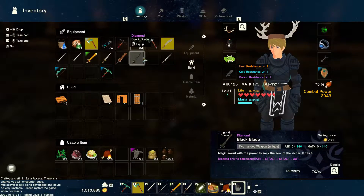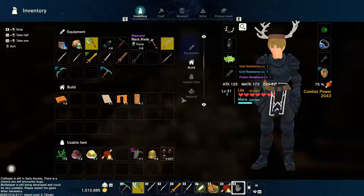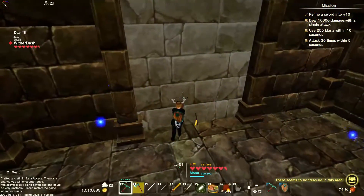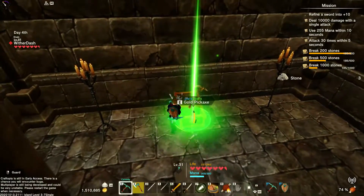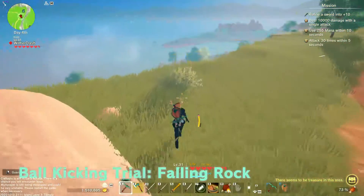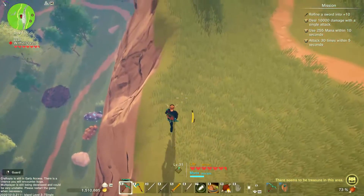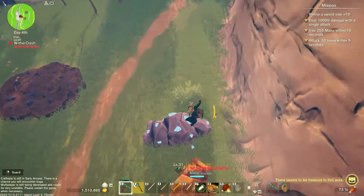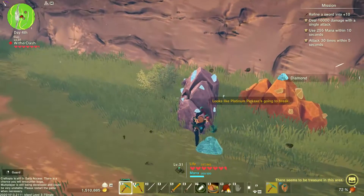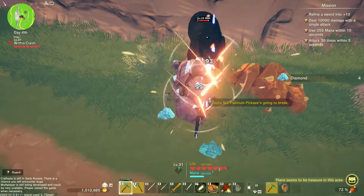Diamond black blade — it's sweet. It's only six stars because I'm pretty sure the black blade is made of iron, and diamond's actually tier nine. Is that more ruins? Oh, is that diamond? I think that's diamond. And that's a flying bear! I'm gonna just mine around, try and get diamond and platinum, and see if I can do anything with diamond. There's a bear.